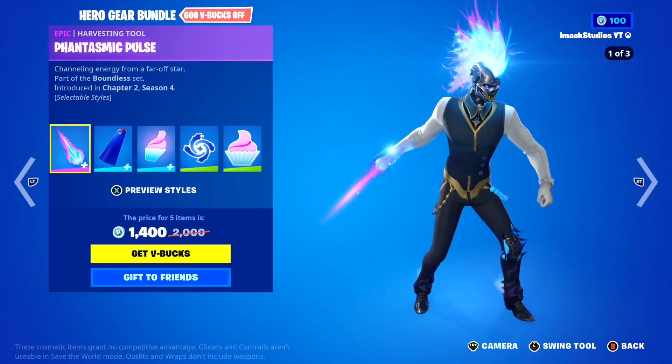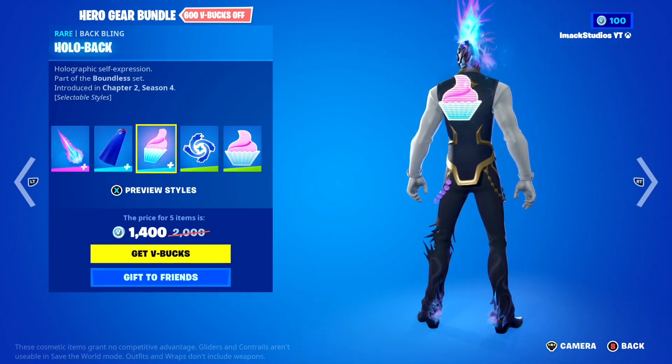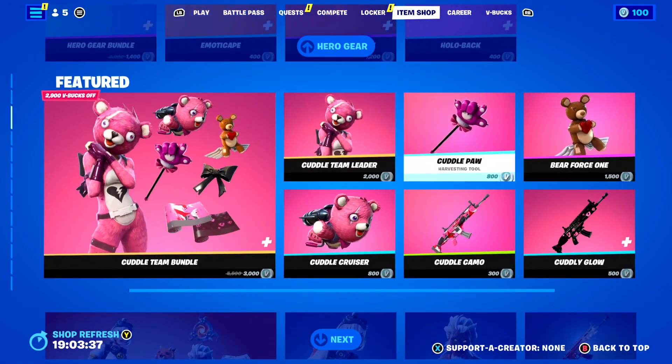Down here we've got the Hero Gear Bundle, which includes the Fantasmic Pulse Pickaxe, the Emoticate Back Bling, the Hollow Back Back Bling, the Blue Cyclo Emoticon, and the Cupcake Emoticon. Pretty cool.